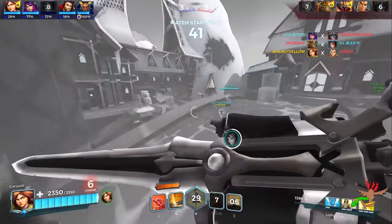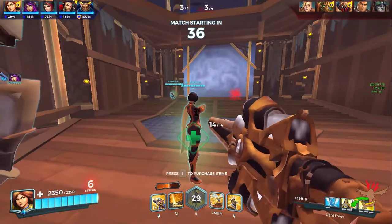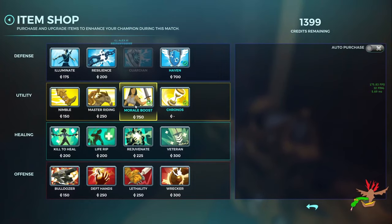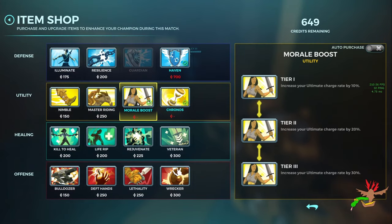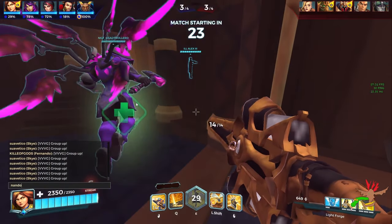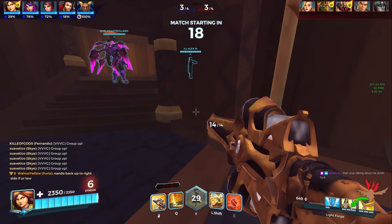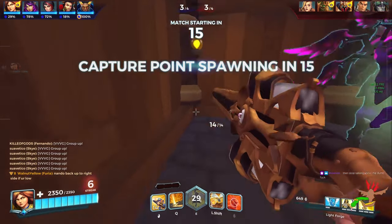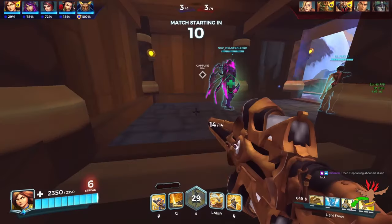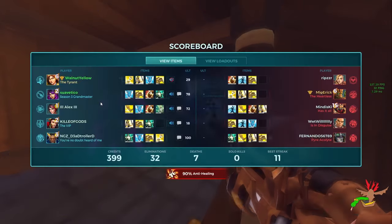This next mistake is similar to one I talked about in my Grover guide - retreating to your team rather than just retreating backwards. A lot of Furia players and support players in general run backwards towards their spawn when getting pushed, which usually isn't the best move. You're typically behind the rest of your team, so backing up just separates you from them and they can't protect you. Using your wings, try to dash to your off-tank or DPS so they can protect you. If you need to go a little bit further you can ult to your team.